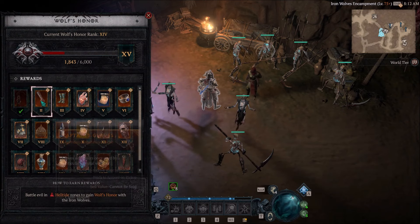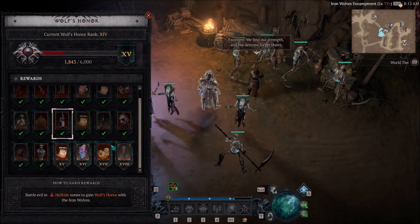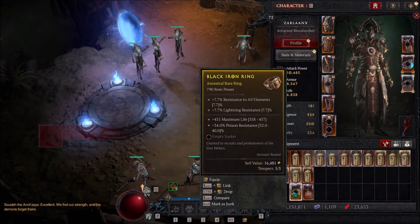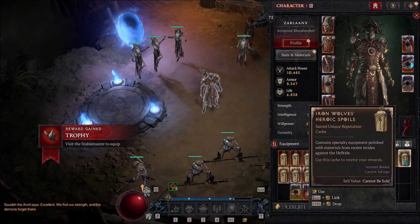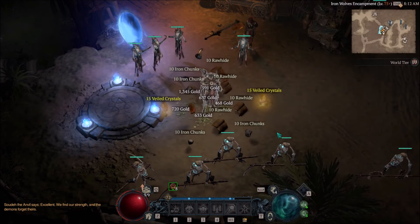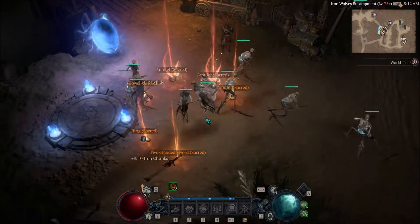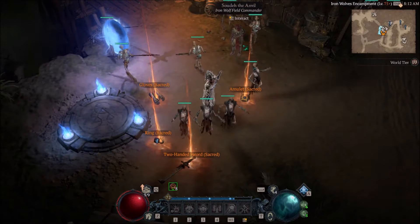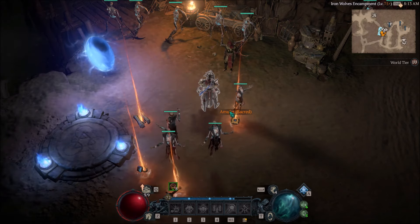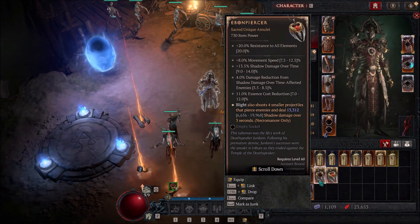Let's go ahead and claim these. I'm interested to see the Tier 4 one. I don't have them all, unfortunately, for purposes of the video, but I mainly wanted to see the Unique one. Let's go ahead and buy the Mount Trophy. Where is the Unique one? Here it is — the Iron Wolves. Let's see if we get anything decent. Unfortunately, it doesn't scale with World Tier — they're both Sacred. As far as the Reputation Board goes, you can go ahead and claim those whenever. We actually got two of the same — two Ebon Piercers. Both are Sacred, so they're useless to me.